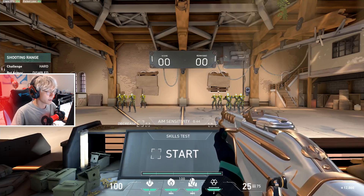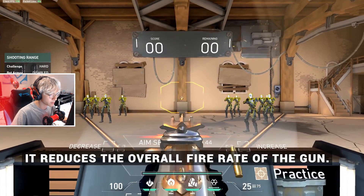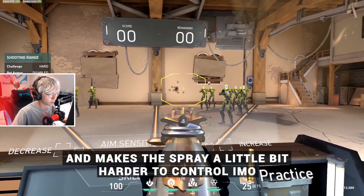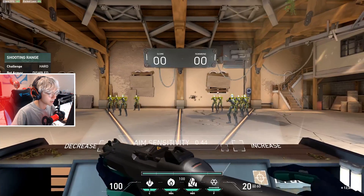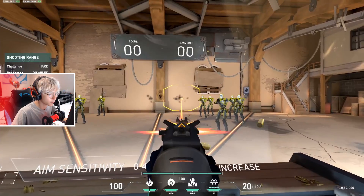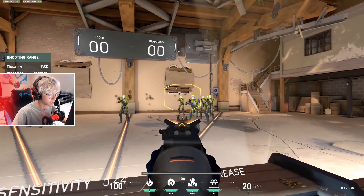One of the cool things in Valorant is every gun can actually ADS, but when you're ADSing it reduces the overall fire rate and makes the spray a little bit harder to control because it's more random. Other guns such as the Stinger, for example, also set the gun to a four-round burst when ADSing, so you're not able to force spray while ADSed.